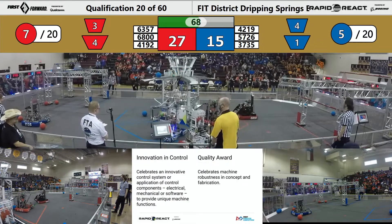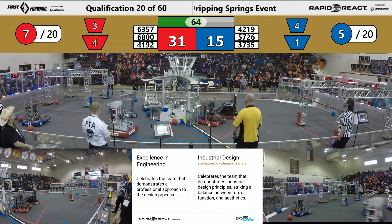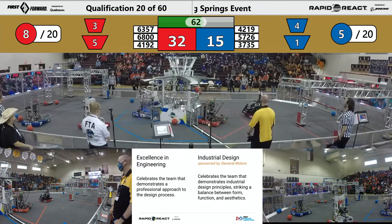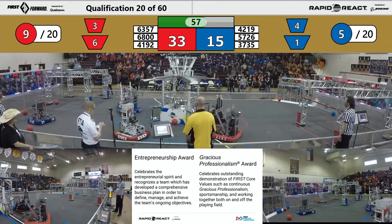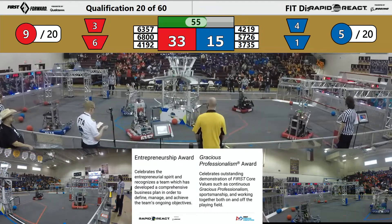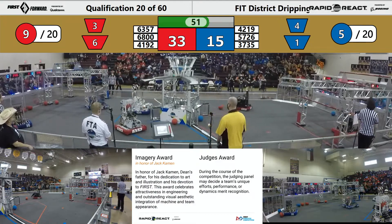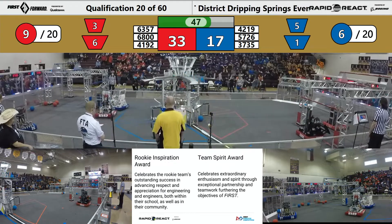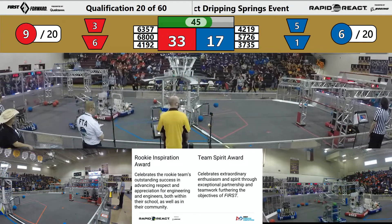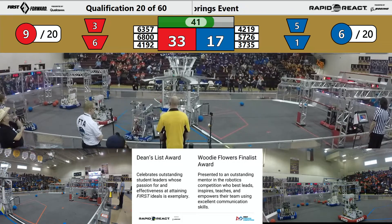Valor has their work cut out for them, swerving around the field. The blue alliance is trying to play defense. Valor shooting a little too spicy, needs to dial it back on the curry. 4192 putting another one down for the red alliance, showing Valor that they can help. The blue alliance floundering, one up and in for 4192. They're looking to come back as quickly as possible, but the red alliance has an ace in their back pocket. It's gonna come down to the climbs for them.